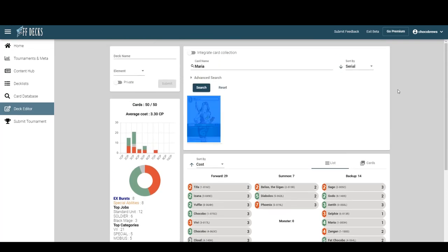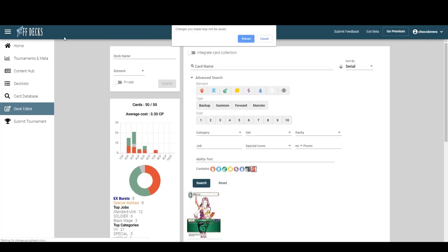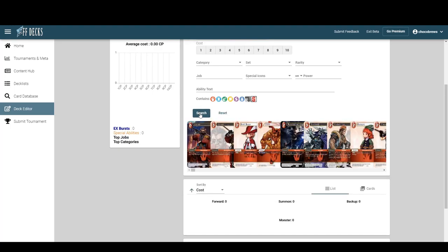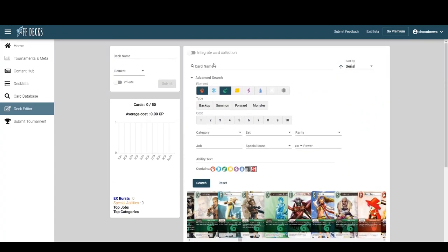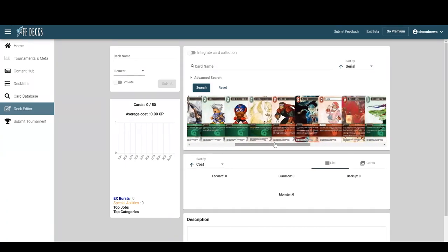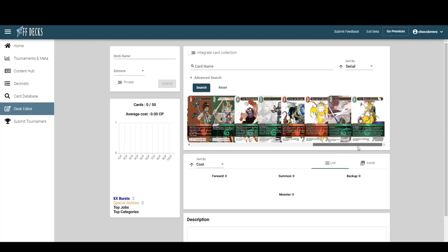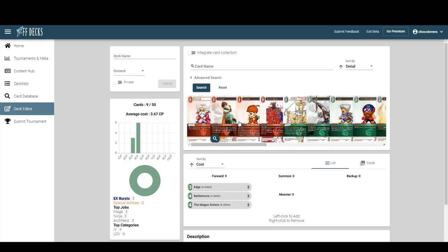There are a lot of different ways to build fire/wind. If you want to brew a deck, what I sometimes do is pick a card I want to build around — like Edge for archfiends — and filter by category to see if it's even possible with the element combination. You start to see cool fire and wind cards: Palum nonsense, Tella, ninjas, Gecko, Barbaricia, and then you can go with mono-wind stuff and finish your deck.